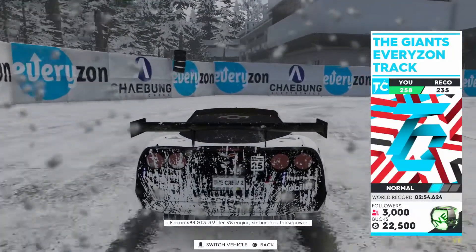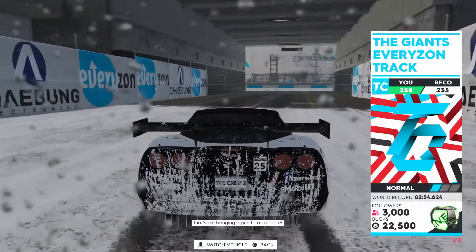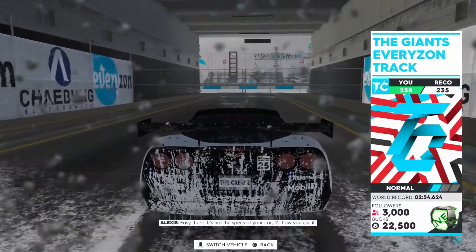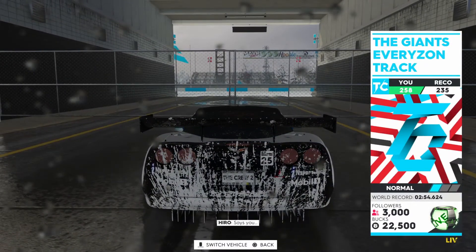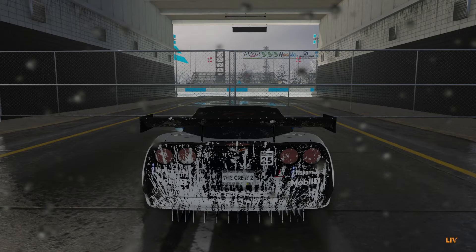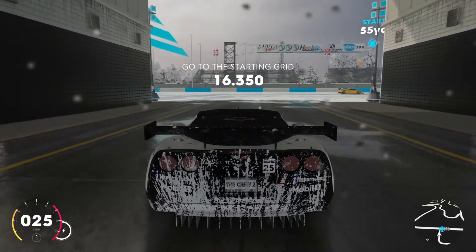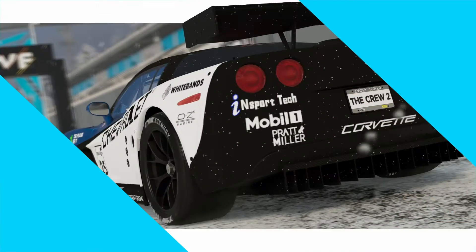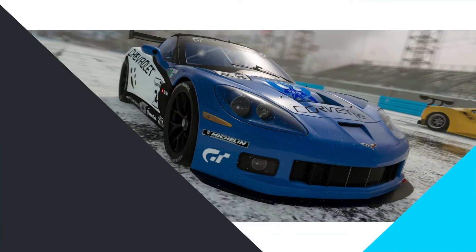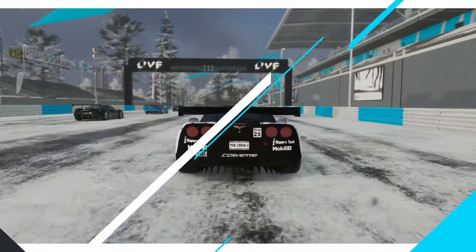3.9 liter V8 engine, 600 horsepower — that's like bringing a gun to a car race. Easy there — it's not the specs of your car, it's how you use it. Wait, this is going to be a one-make race using the Ferrari? Oh man — looks like this is going to be a 488 GT3 race. I bet my Corvette could probably take a good challenge. Let's go for it.